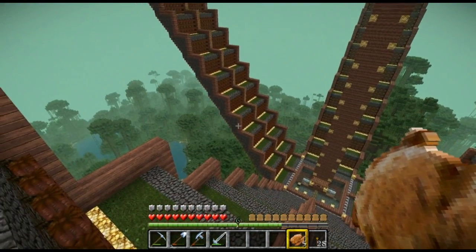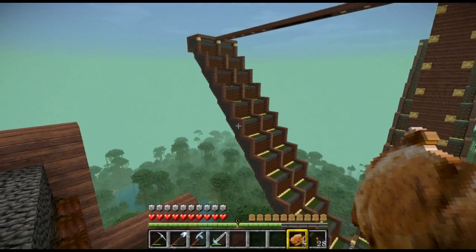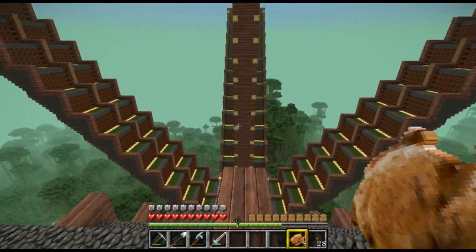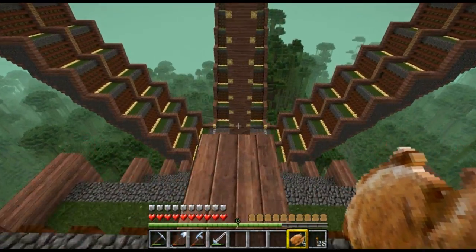I did decorate it — originally the whole thing was made out of cobblestone. I did tell people I was going to give it that plank outline, the forest plank outline, and I did do that, and I think it turned out quite nice.